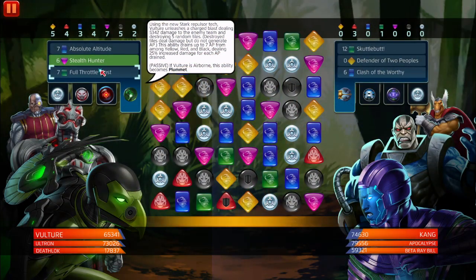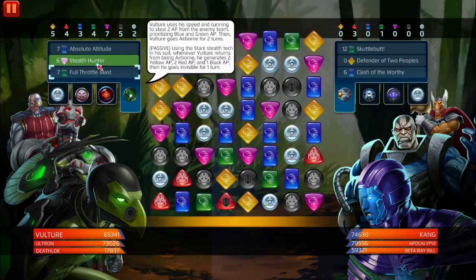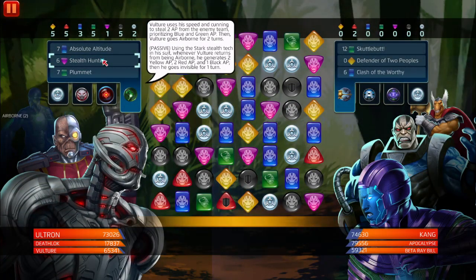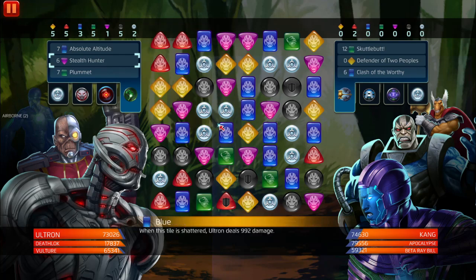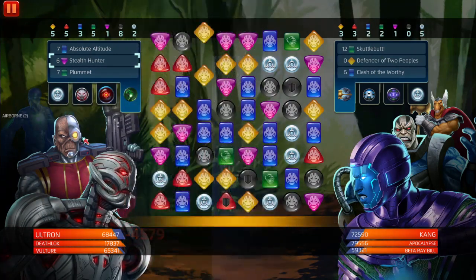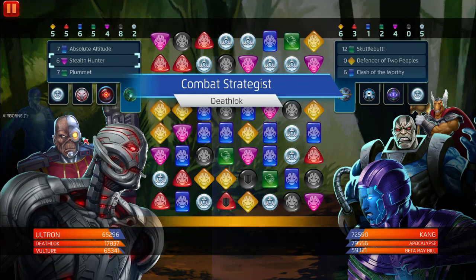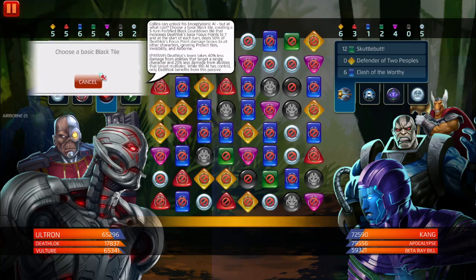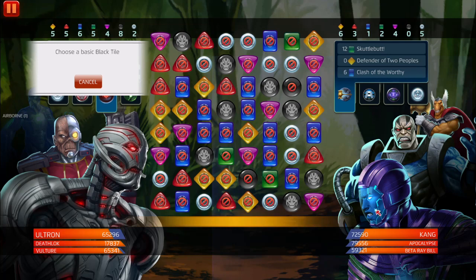11k to the target and 8k to the back - fair enough. Let's get blue and green going. He's a pretty simple character, there's really not much to him. That's why I chose this team for PvP simulator - there are other solo characters you can pair with him that use different colors, but this team makes it easier to use Vulture. We're going to take down Kang first.